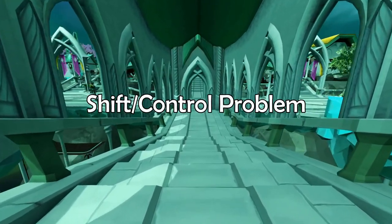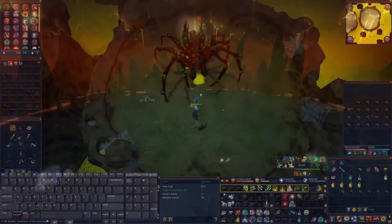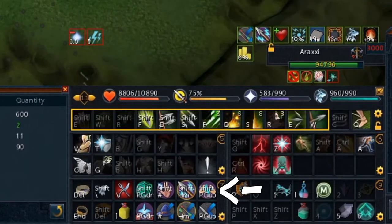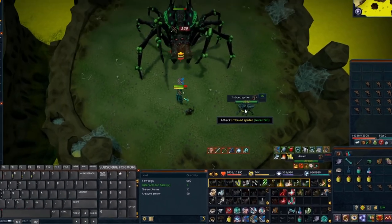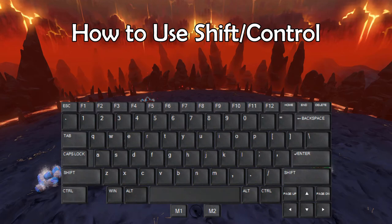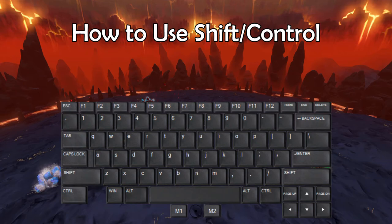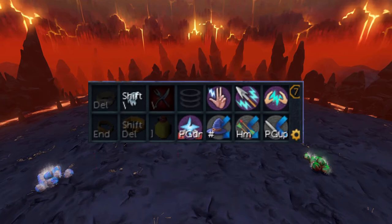Now about that problem with using shift and control. I noticed when I was fighting Rax that while triggering thresholds which require shift and trying to switch prayers during phase 4, I would accidentally switch or turn off my tier 95 prayers. I learned that you have to press the keys quickly in this exact order: press down shift or control, press the key needed, then release shift or control. When fighting Rax this became way too complicated, so I figured I wouldn't need to switch my tier 95 prayers within a fight and removed the keybinds — now I just click them on and off.